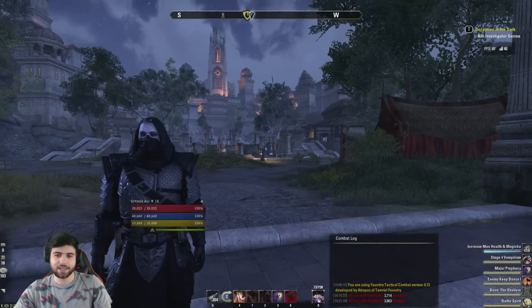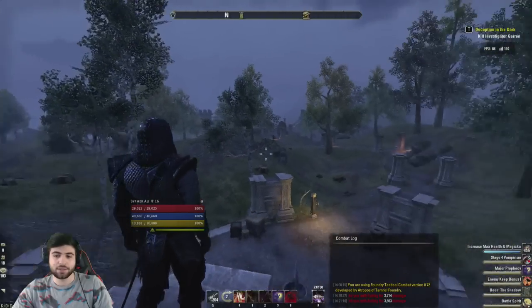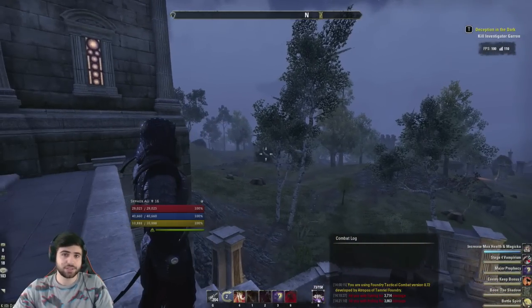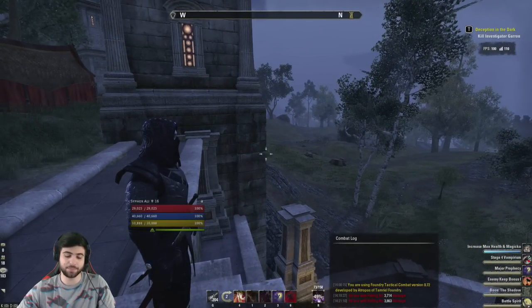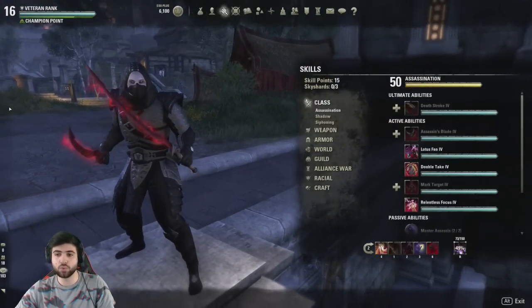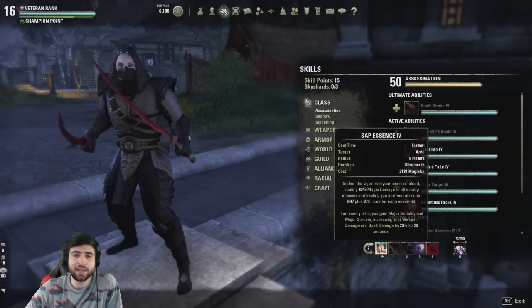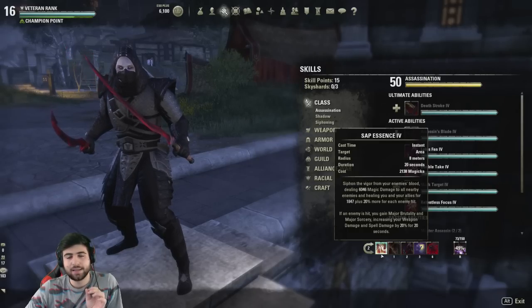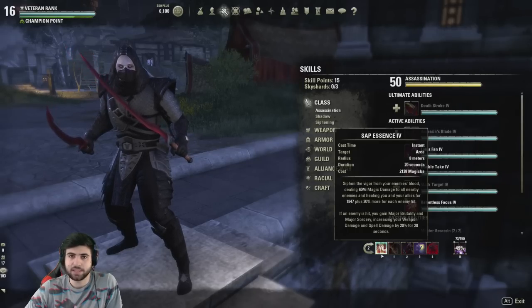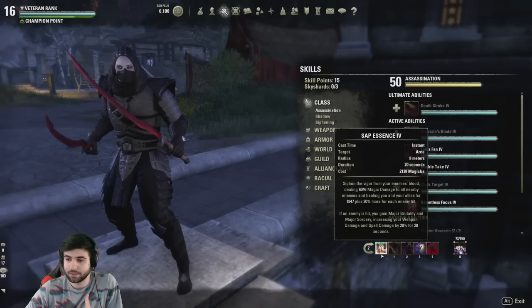This is a Magicka Nightblade light armor build maximizing burst potential using Detonation, Soul Tether, and a lot of different buffs. We have our dual wield bar — we have Sap Essence, which is very good AOE after your initial burst to finish off targets. It also gives you a spell damage buff, so you don't need Entropy or other things to get your spell damage up after you begin to fight.